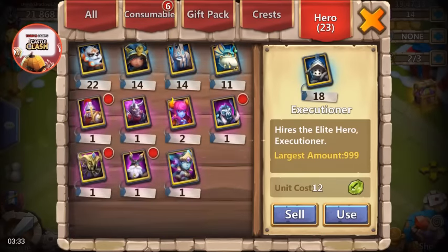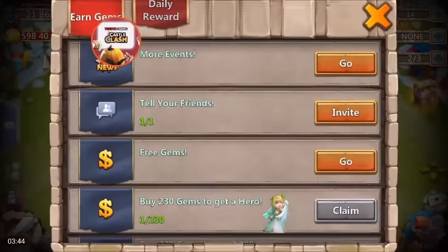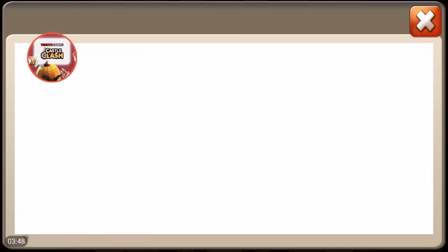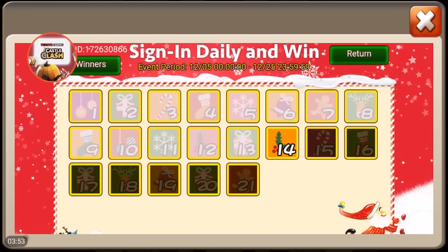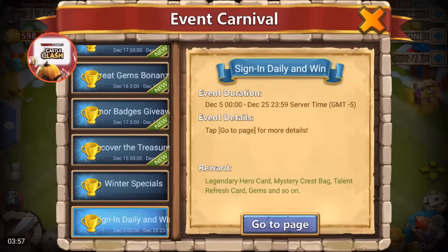Right there it is — we rolled the Atlanticore, a Succubus, and a Paladin for 13,000 gems. That is freaking terrible. Now I can see why it took Avatrex almost 400,000 gems to roll Little Nick in that live stream, because the odds are just terrible nowadays. It's just freaking horrible.